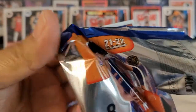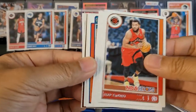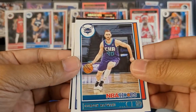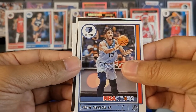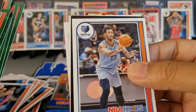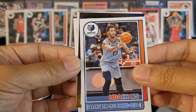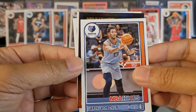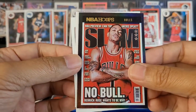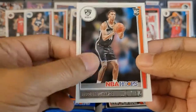We'll get these bad boys all sleeved up — I think that was our last pack. Oh, we got one more: Fred Van Vliet, Bobby Portis, Andre Drummond, Gordon Hayward, Jaren Jackson Jr. So that was pack nine out of ten. Let's see if we get some cracked ice mojo in the last one. It is another Slam card — D-Rose! This actually looks hollow so I don't think that's gonna count towards our green ice, but definitely digging that.